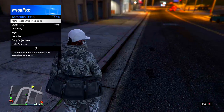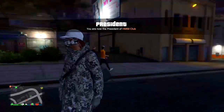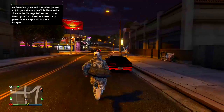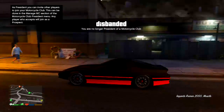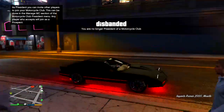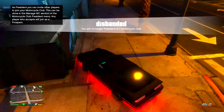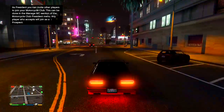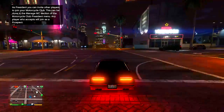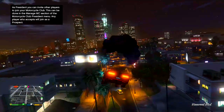After retiring as CEO, load up the option to become a motorcycle club president, then return your personal vehicle to storage. After that you should no longer have a wait to get your Ruiner 2000. As you can see, I just tried it and my Ruiner 2000 is fully restocked with missiles, repaired, and ready to go.